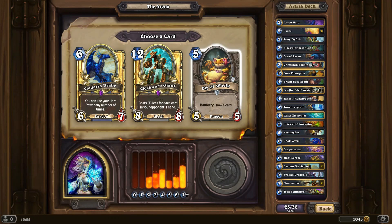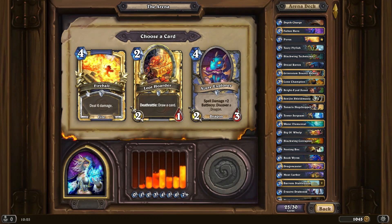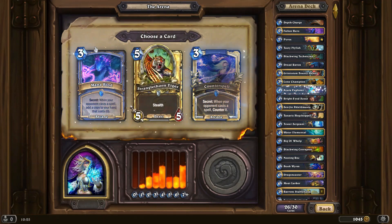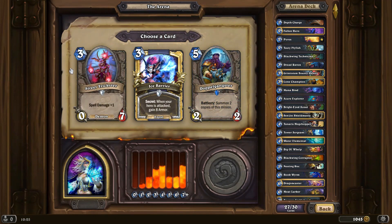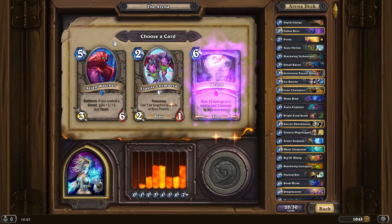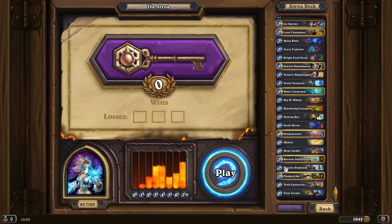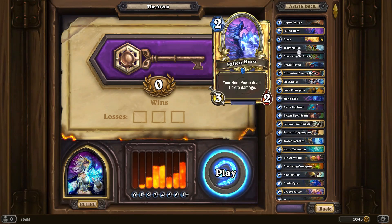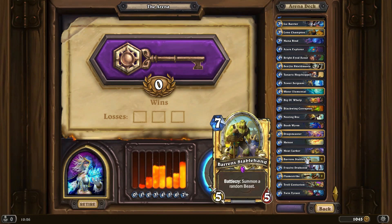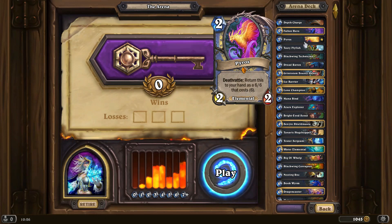I want to pick this up but I'm going to go for the big ol' Whelp — card draw on a Dragon is just much more useful. I'll take a Depth Charge. I would like the Fireball, but I want more Dragons, so Azure Explorer. Manabind is better than Counterspell. Ice Barrage just for some protection if I get too many aggros. Meteor for the removal. Another Dragon. So we've kind of got a Dragon deck going — no real big spells to gain value, but got some generation on board, card draw, and Pyros is pretty much my win condition.